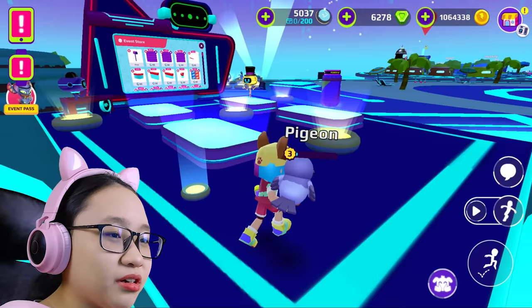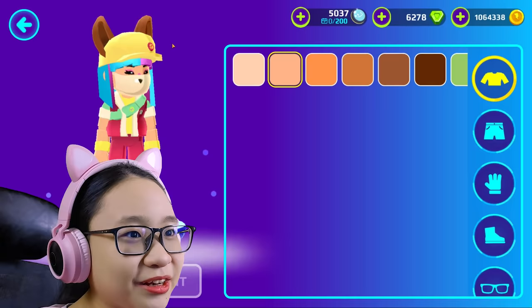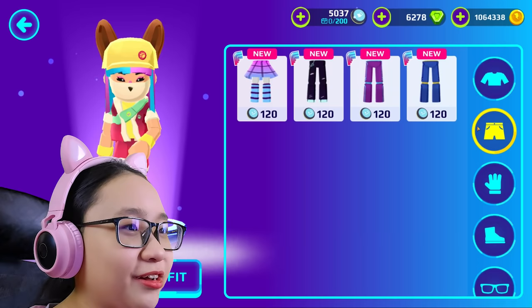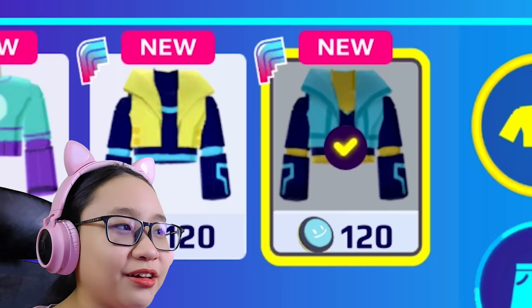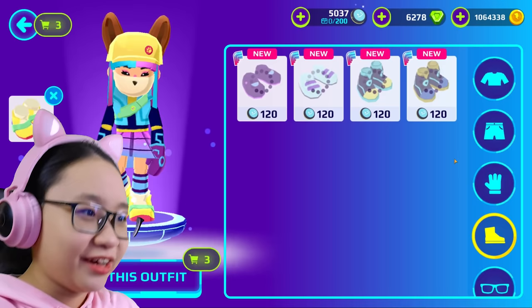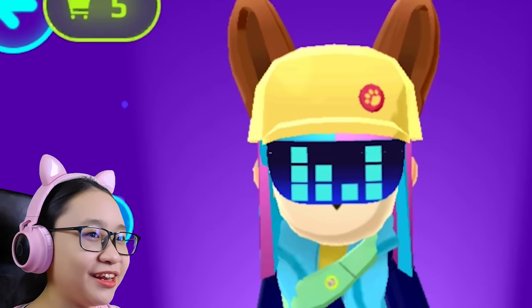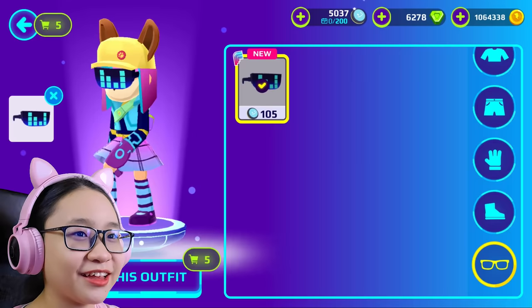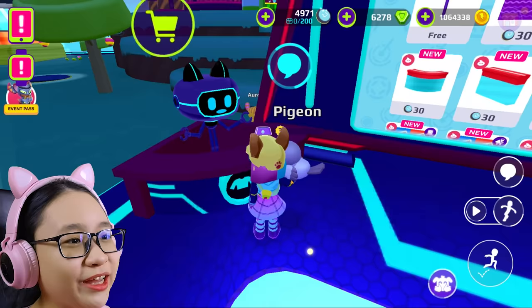Now what is this — is this new? I think it's new because you need memory fragments to buy it. Let's see — I want this one, wait, this one's cooler. I want this one. I don't know how much it's gonna cost. There we go, I look cool! I'm gonna buy this. Oh, there's no hats — boo. The total is 585 memory tokens. Let's buy it!